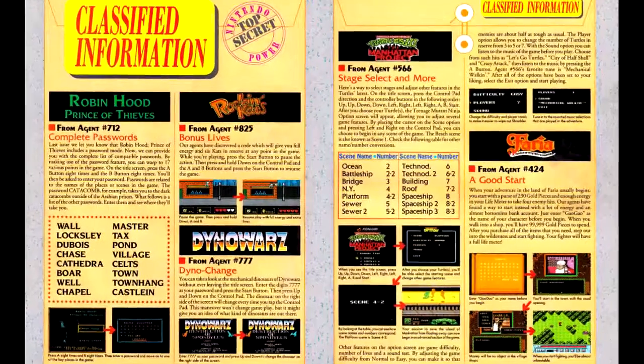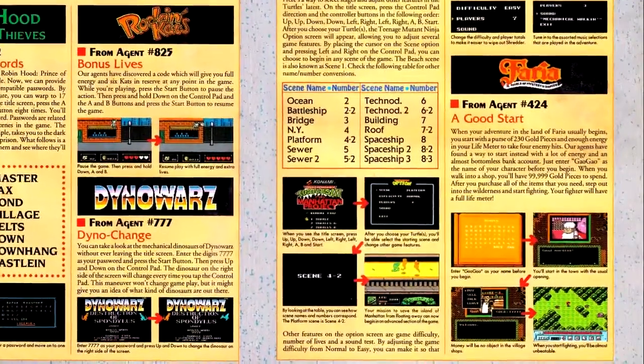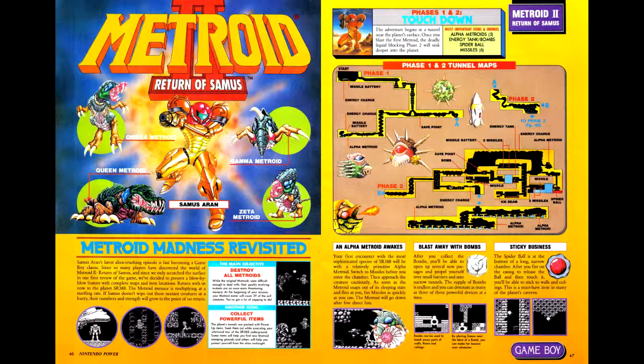In the Classified Information column, we have an extra lives cheat for Rockin' Cats and a money cheat for Faria — I think I might have missed Faria in the NES Best of the Rest episodes and may get around to that in a Breaking It All Down episode. In this issue's installment of the Legend of Zelda comic, Link manages to defeat Aghanim, only to be sent to the Dark World. Moving on to Game Boy games, we have a more extensive guide for Metroid II. I've noticed they did this earlier for the NES Metroid, running a second article with a more extensive guide a year or so after its initial release during a slower month, and I suspect we'll see something similar happen later for Super Metroid.